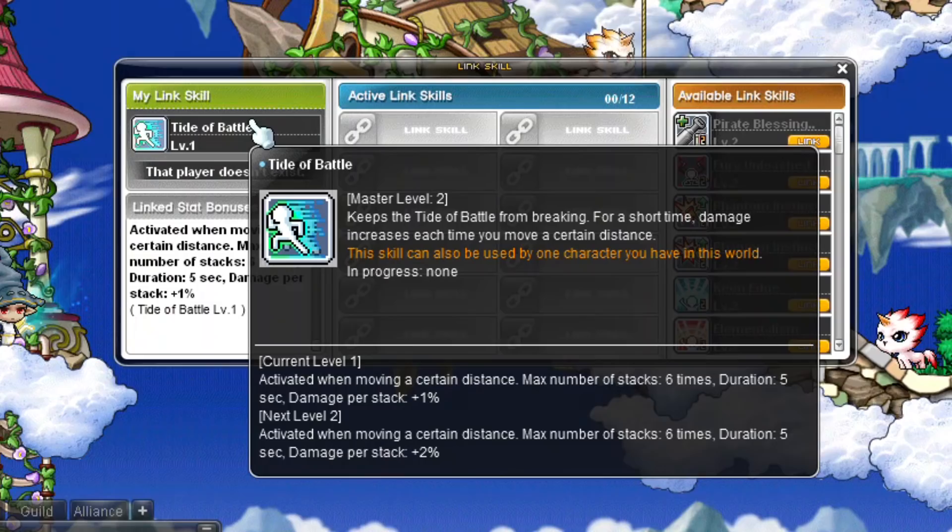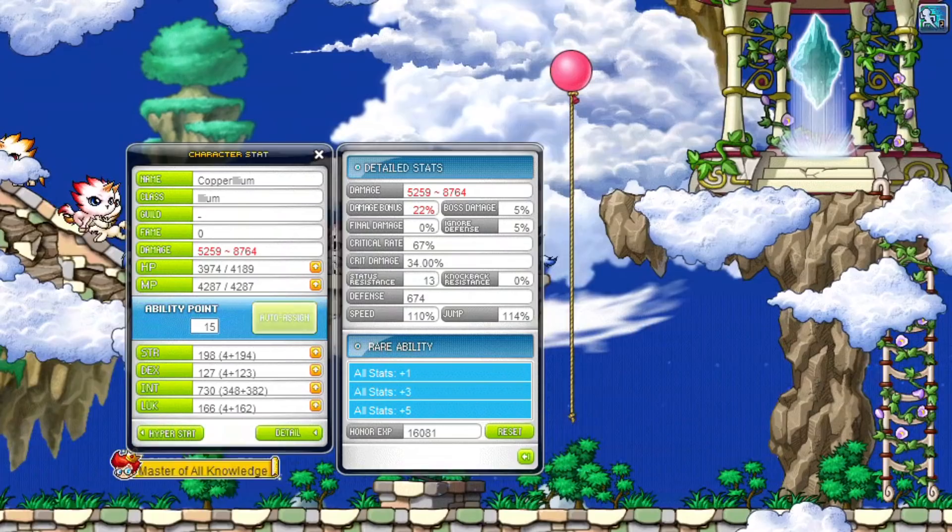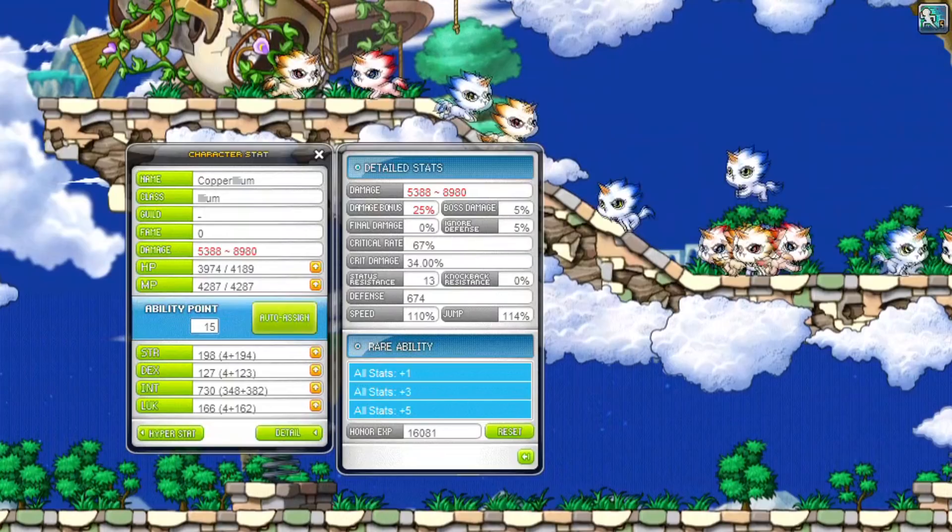Ilium has a link skill that increases damage while moving. You gain 1 stack that increases your character's damage up to 5 stacks, increasing your damage by 12% at maximum level just by moving around. This link skill can only be leveled up to level 2 and is a great link skill for any class. Ilium's Legion effect increases INT.